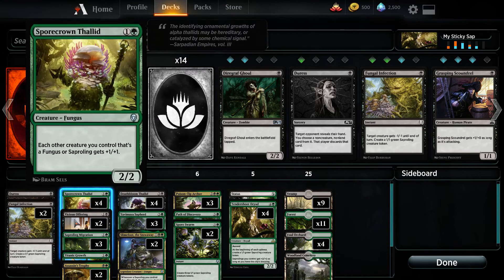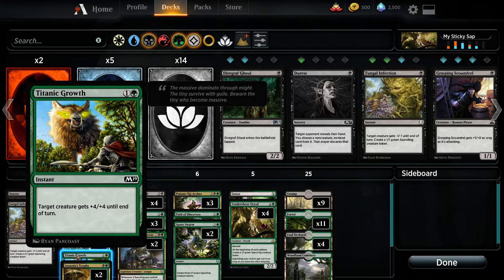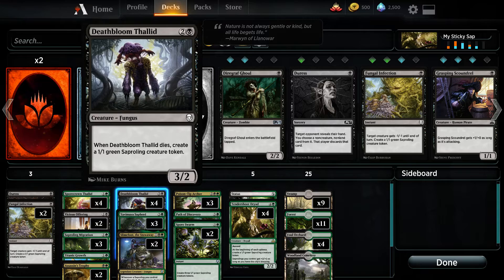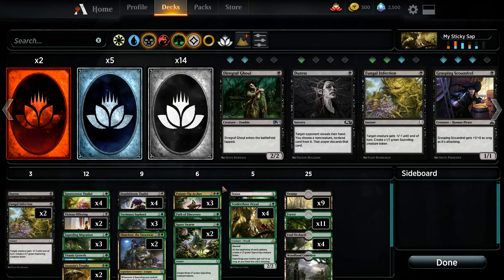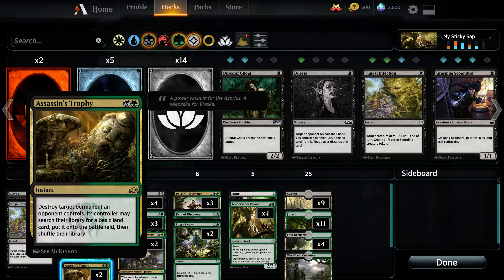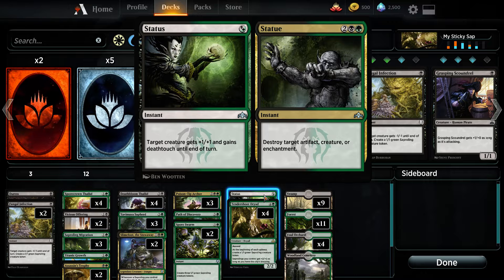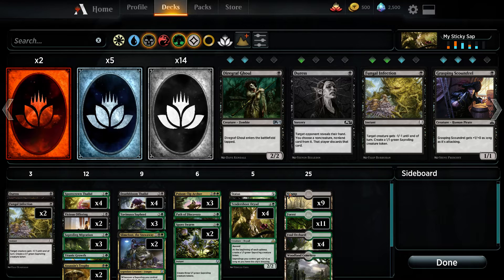I think that's everything I need to go through. I'm not so sure about Titanic Growth, and I'm not sure if I should switch these up or not. I'd like to have more Assassin's Trophies. Oh, I forgot about this card — this card also gives something Death Touch, and it's like a more expensive Assassin's Trophy. It destroys target artifacts, creatures, or enchantments if I want as well. So there we go, that's the deck.